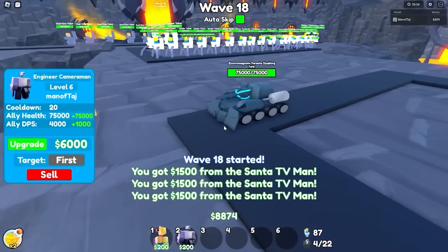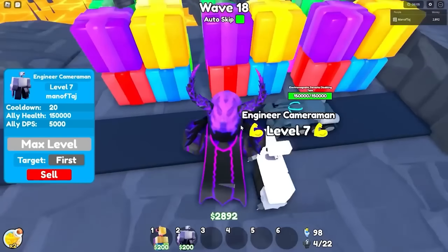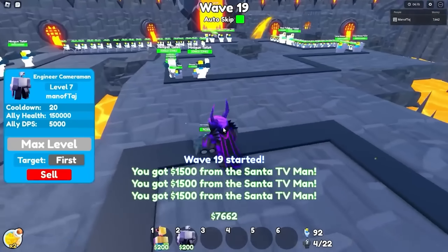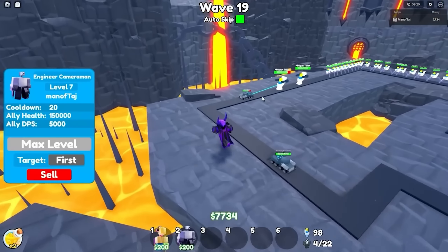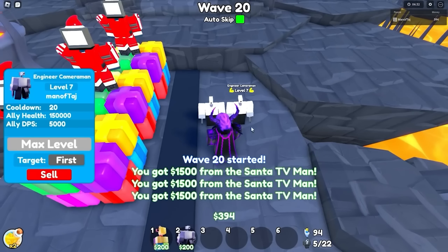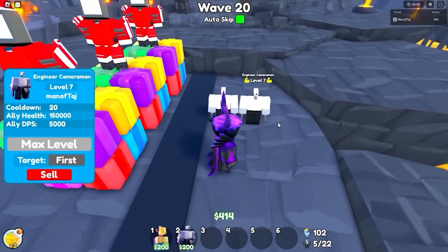I'm pretty sure if we upgrade it one more time, it'll actually be maxed out. It's already better than what it used to be at 75,000 health - it only used to get up to 50,000. But now once we upgrade it one more time, it'll literally be triple as good. And there it is with 150,000 health on it. This one little tank can literally take care of a lot of the health over here. Let's place the second one down right next to it and instantly get this thing to max level - there's two out of the four fully maxed out.